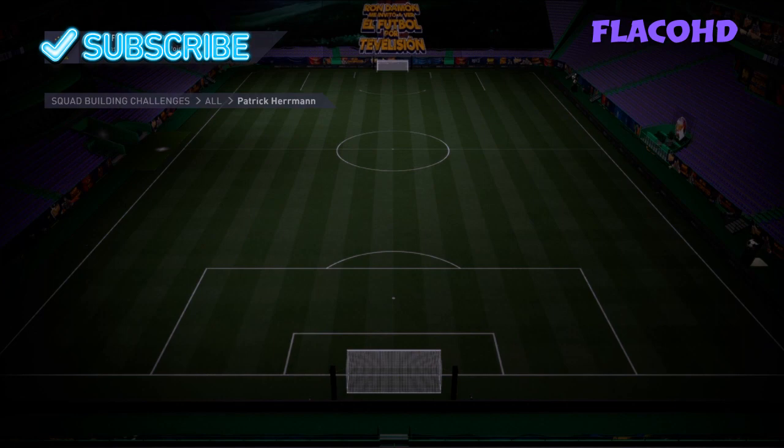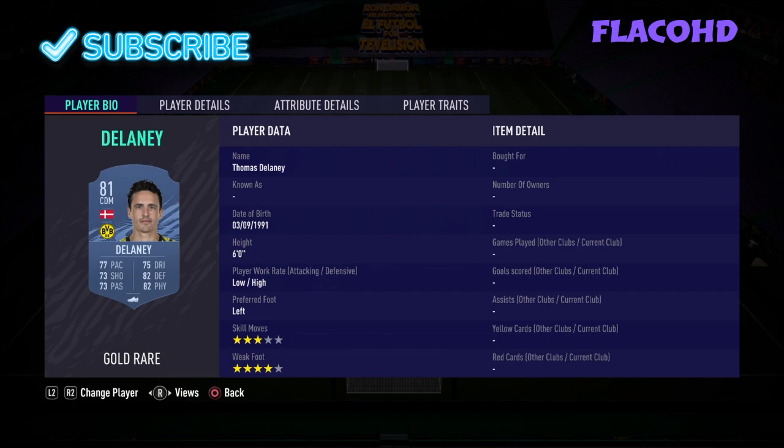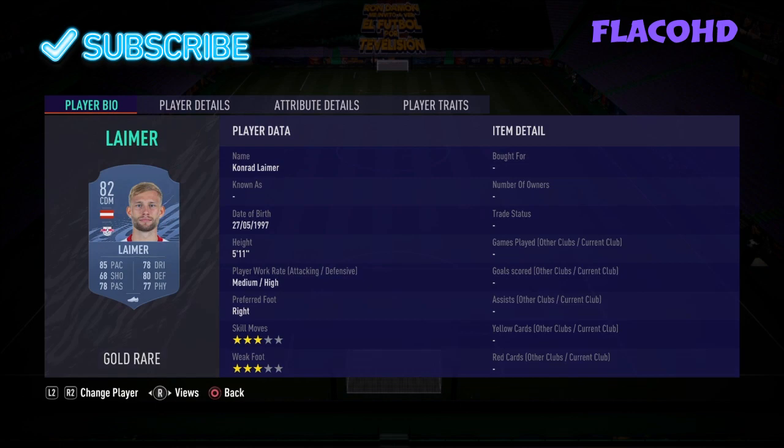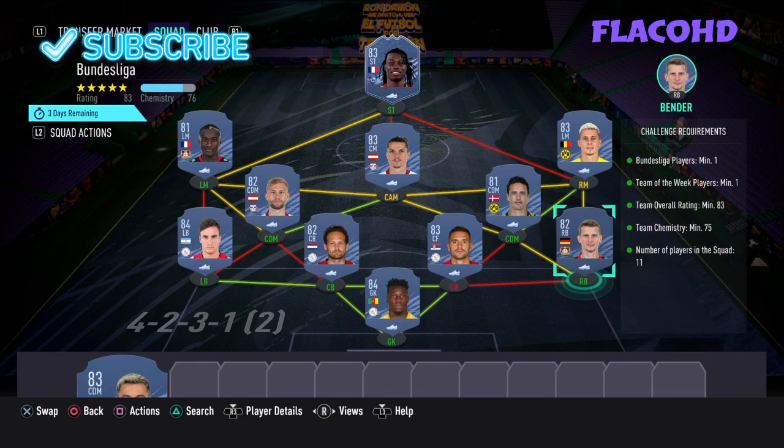The first team requirements are: one Bundesliga player, one Team of the Week, 83 rated, 25 chemistry. For this team we have: right back Sven Bender, right center defensive mid Thomas Delaney, right center back Duzan Tadic, left center back Daley Blind, left center defensive mid Conrad Leymar, left back Tagliafico, left mid Musa Diarby, and CAM Marcel Sabitzer.